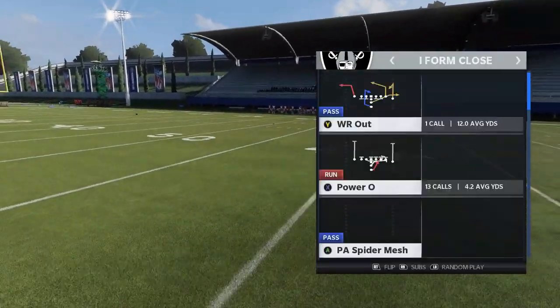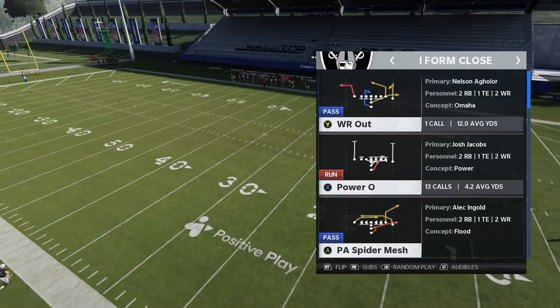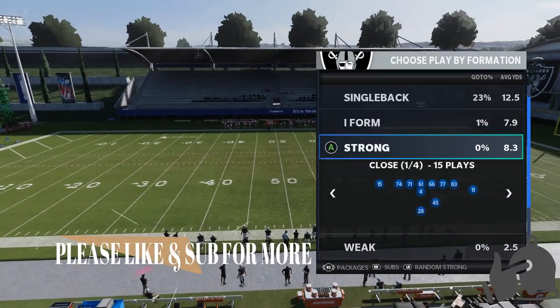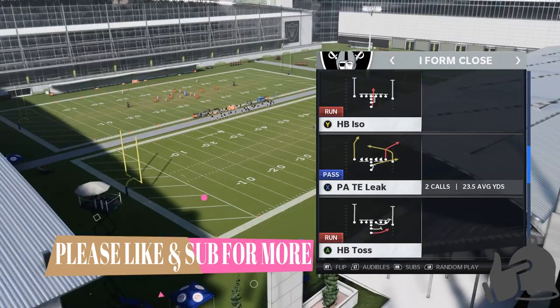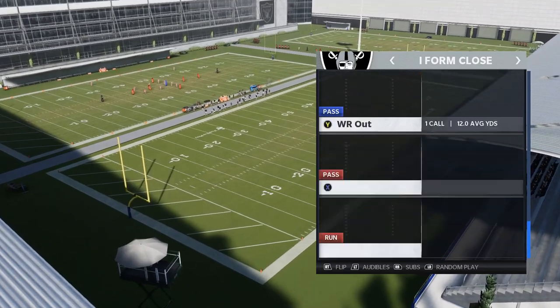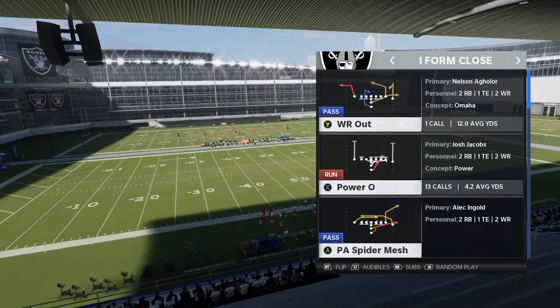The I-form Close is definitely one of the better running and passing schemes in this particular playbook. I could also do a strong close scheme very easily, so let me know in the comments if you want that. We'll start off with at least three run plays and then one or two pass plays. I'll probably have a lot left over for my Patreon.